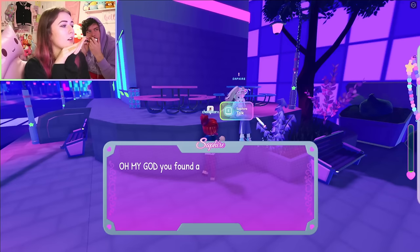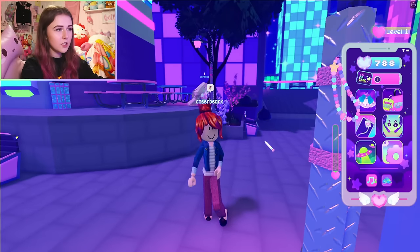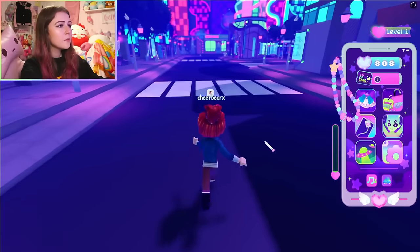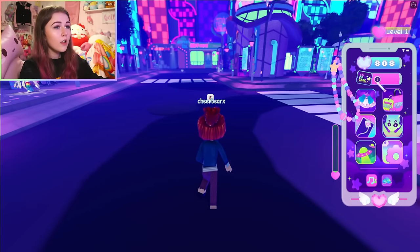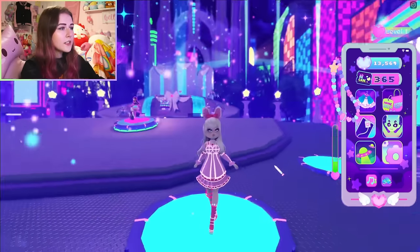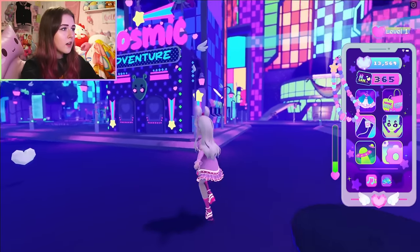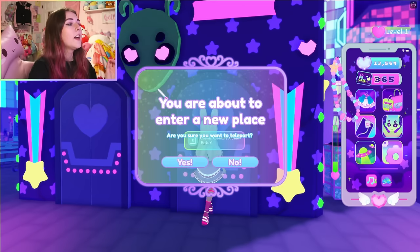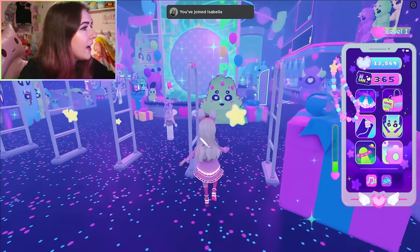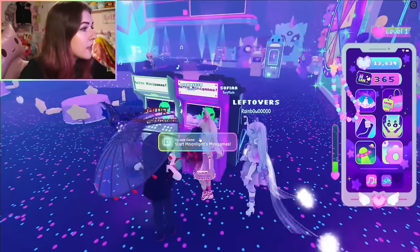Now go talk to her and get the free cat headphones — they look really cute with the cat. That is all the quests for this beginner's guide. I just wanted to give you two free items and at least one job to farm. Now we need to go to the arcade because that's a whole other currency. Go back to spawn — you can reset to go back — and to get to the arcade go to Cosmic Adventure right here.